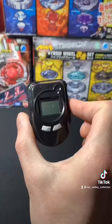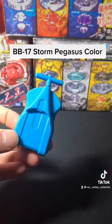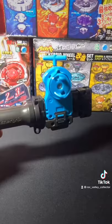It consists of BB-15, the launcher grip, BB-16, the Bay Pointer, and BB-17, the String Launcher — the blue stock version that comes with Storm Pegasus. Put that all together and we got Jenga's Launcher.